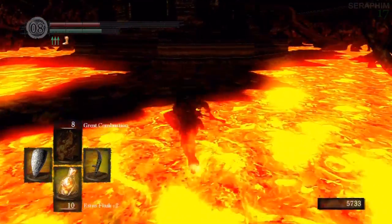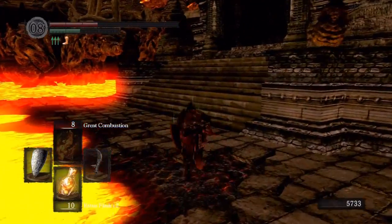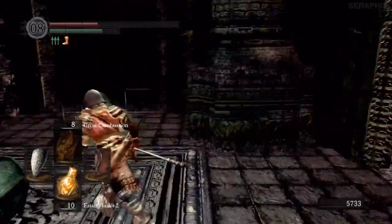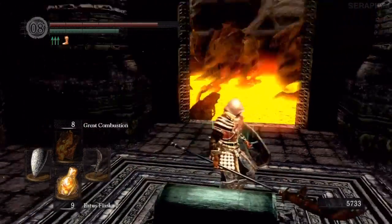And because I don't have the Darkwood Grain Ring, this is a little bit more hairy than it needs to be. Once you're on this platform, run all the way around here because they will follow you onto this area. You need to go around the corner to break line of sight and step in here. Once you're in here, you can heal, and then the rest of this is pretty easy.